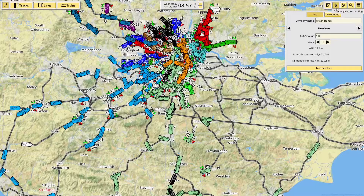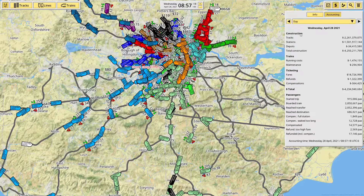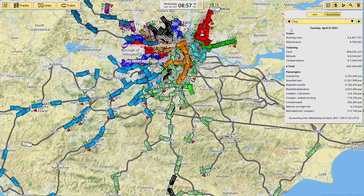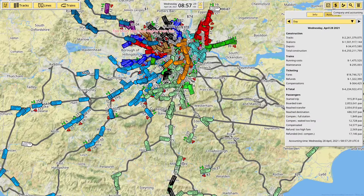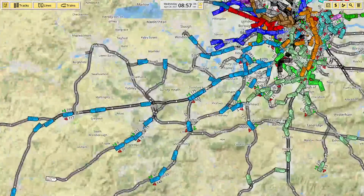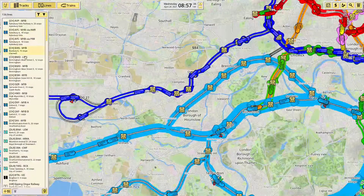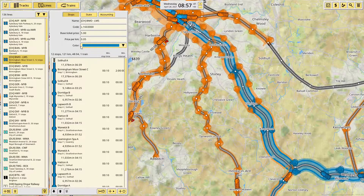This is, I think, profitable — I don't know. It's a bit difficult to tell because obviously I've been building a lot, so that day had track costs. This day was just running costs and maintenance and I made 60 million profit. So this setup is profitable as it is. I think the vast majority of routes are now set to a price of 5 plus 0.05 per kilometre, which seems to work pretty well.